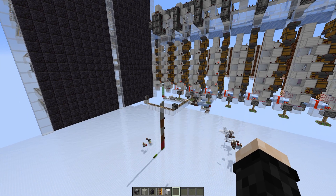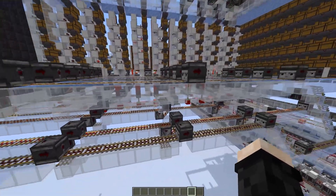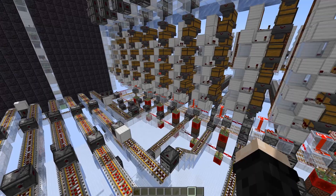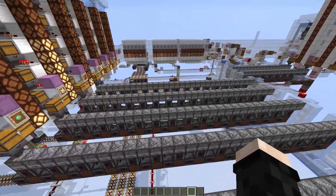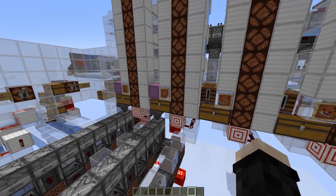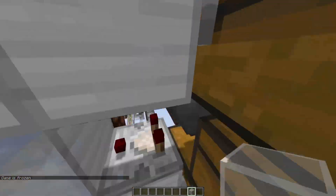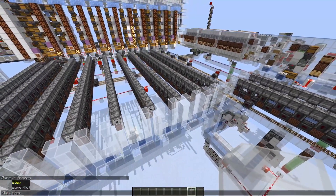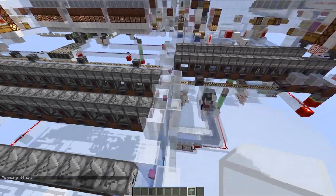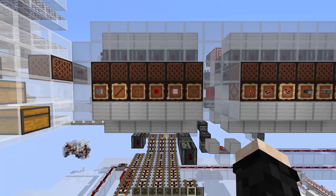I think it's better if I directly show you the end result so it will be easier to understand. We have some normal rail lines and some instant rail lines — we can't have two instant rail lines next to each other, which is why we have some gaps. Everything is connected to those dropper lines. This panel is connected to the ROM I showed in the first episode, and the other is directly connected to different rail lines. We can check that all the droppers are in sync and all the boxes are dispensed at the same time.